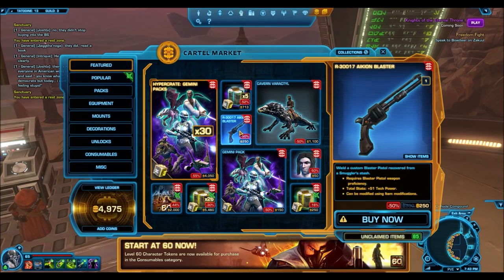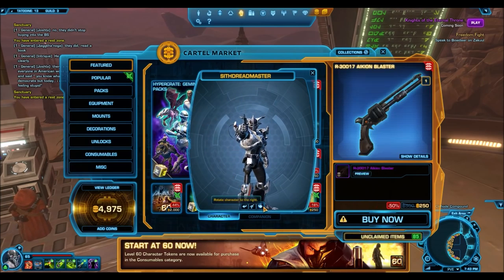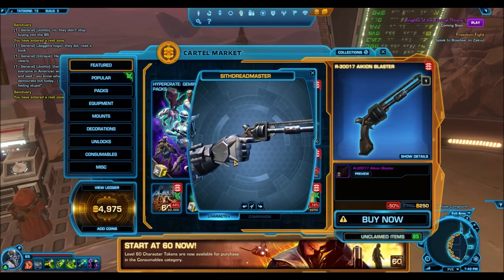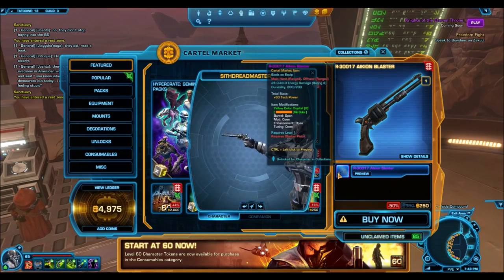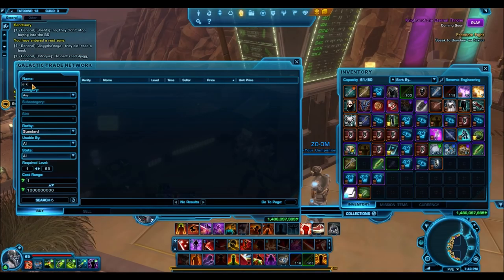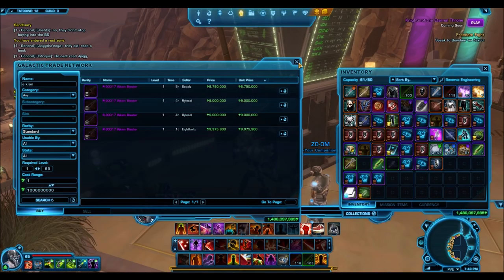Looking at some of the other sales — the R30017A Kion Blaster is one of my most favorite blasters in the game. I dual wield this on my gunslinger. It looks really awesome, kind of like a pistol, and with weapon tuning it looks even better. It's 50% off and only costs 250 cartel coins, which is a really sweet deal. If you check its price on the GTN, it's very, very expensive — so you could probably make quite a few million credits picking it up off the cartel market.